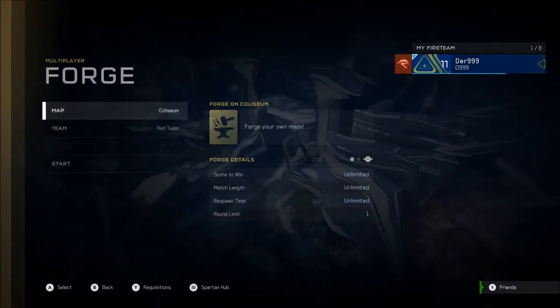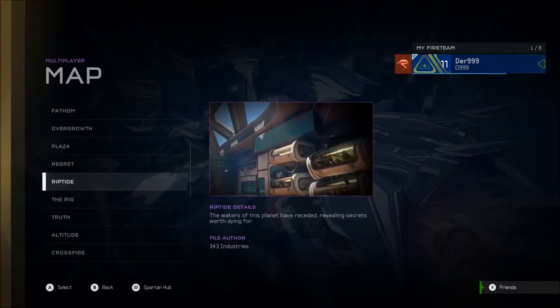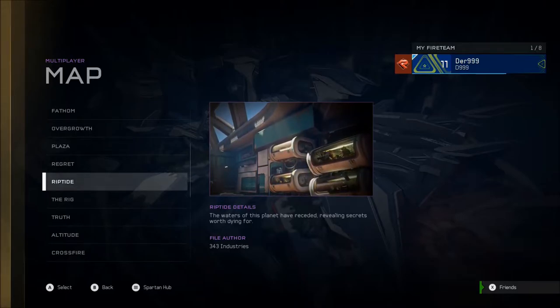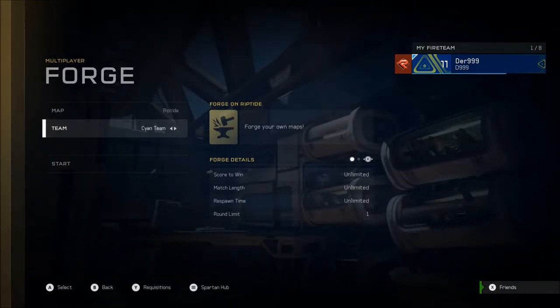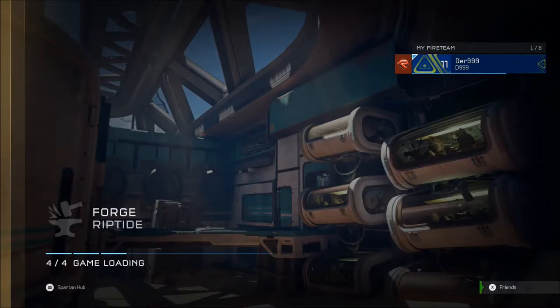Let's go look at Forge and look at the new map. Riptide is the new map. Let's see if we can mess around with the new weapon. After this we're going to try Warzone and see if that Scorpion and Grunt Gooses are permanent unlocks - I hope they are. If they're permanent, what do they mean? Do they mean permanent as in certifications, or do they mean you can use those things over and over again without having to worry about losing them?